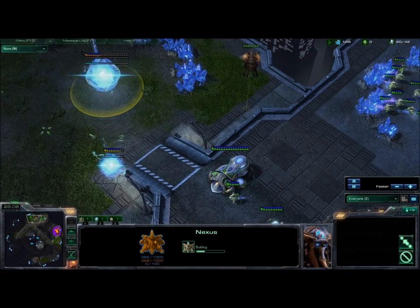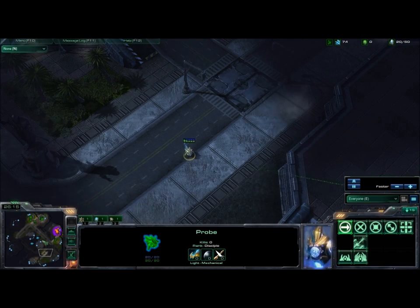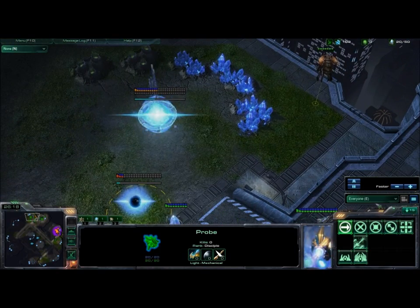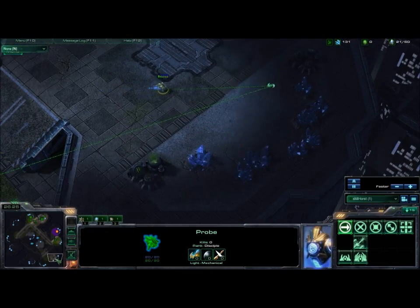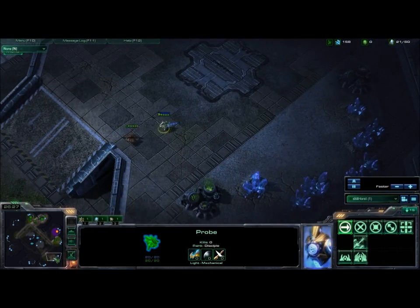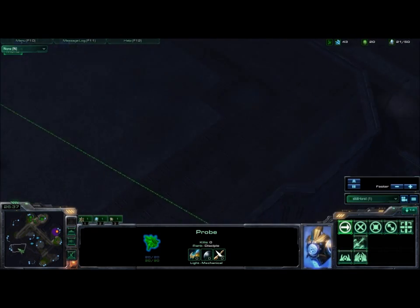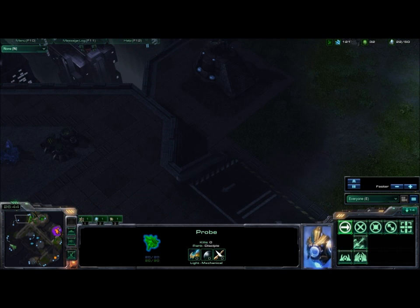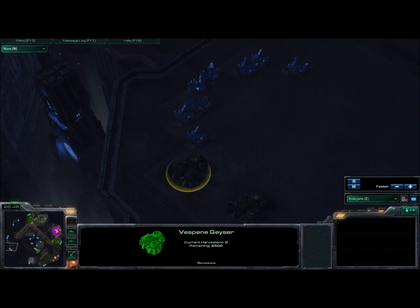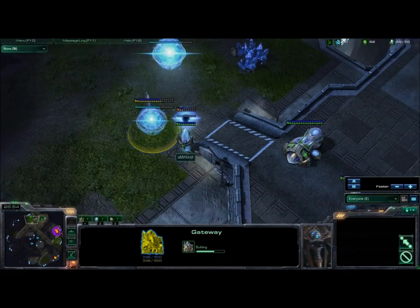Now that we have our nexus down, we can go for a standard-ish kind of build, as though you went for a forge-first fast-expand, which is a pretty normal build. We'll throw down a gateway, maybe a cannon or two at the front. We're going to scout to check to see what we can see. I'm going to be checking all of these little expansions with a rallied waypoint, all the way over to every expansion - just to be on the safe side. I don't want him to have a proxy gate or a proxy hatch somewhere, able to catch me off guard.